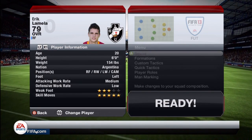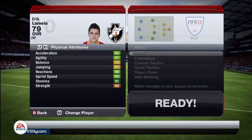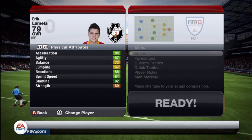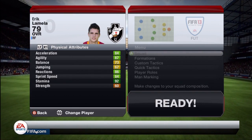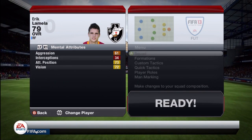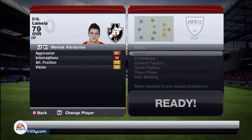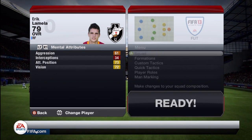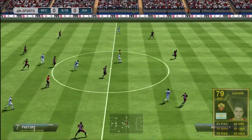Looking at the in-game stats, 94 dribbling in-game which is epic, especially with the five-star skill moves and 89 dribbling on his inform card. A lot of 80 overall rated stats, which is very good — he is 79 overall rated. Six feet tall so he can get in there for headers. Medium attacking work rate and low defensive, which is always good for an attacker. 86 reactions and 87 agility are two standout stats. He is a little weak on the ball, but if you're skilling most people won't be able to catch up to you.